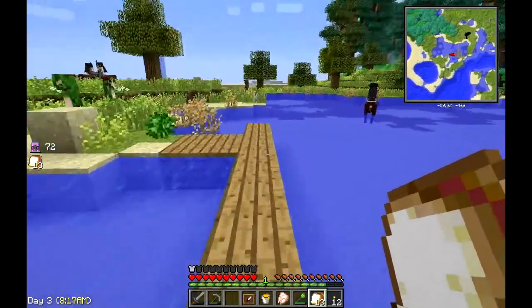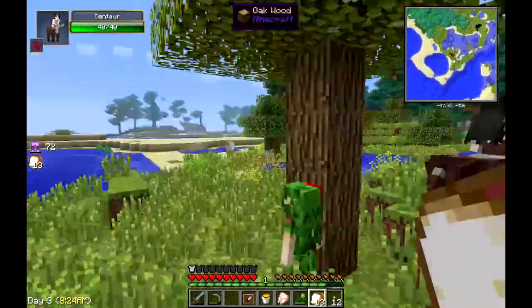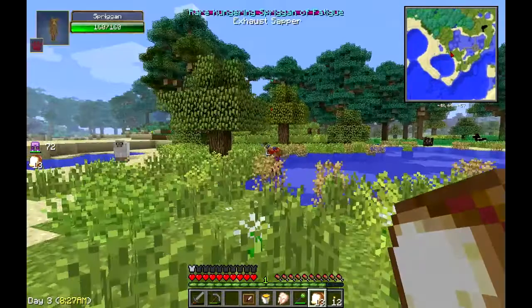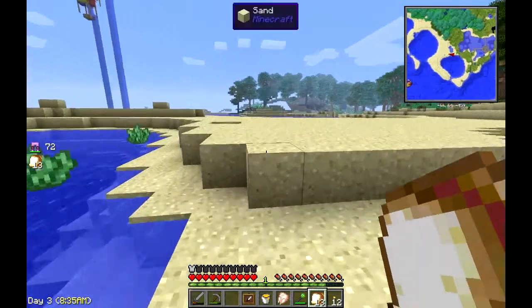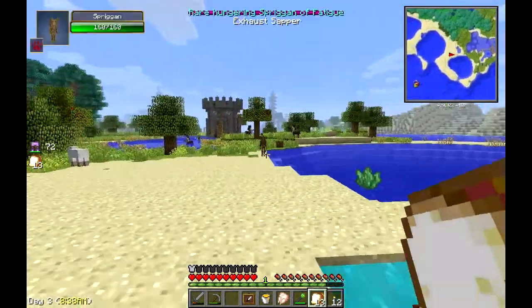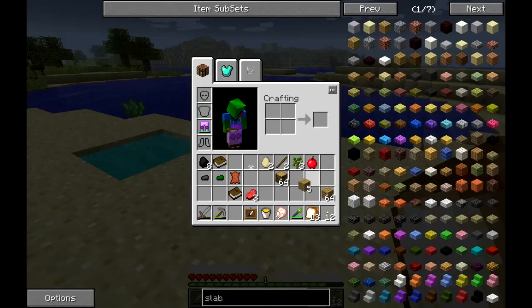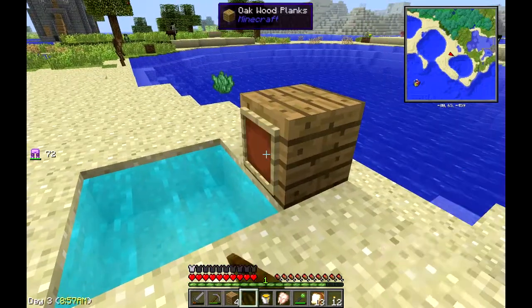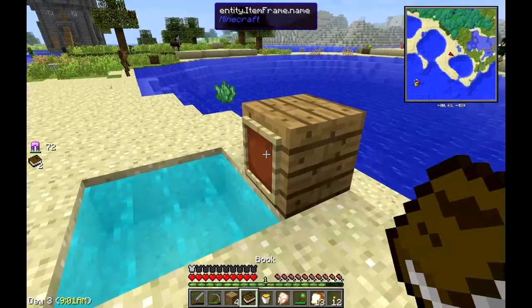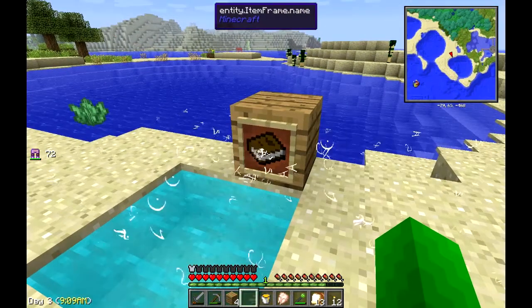Let's run over here to this water real quick. Hopefully none of these guys are going to kill me — centaurs are okay. There's a spriggan that wants to kill me already. See if we can just run past him. Rare hungering spriggan of fatigue. Looks like he's far enough away now. From this point you just basically throw down a block, put the item frame on it, then put the book in the item frame like so, and you see these pretty little things going into the book.